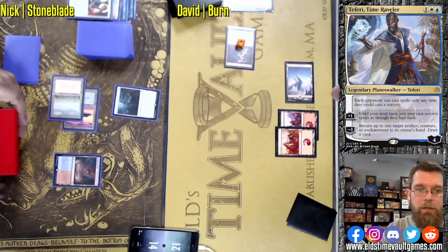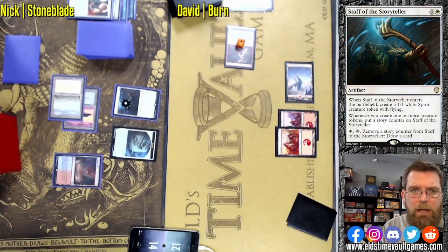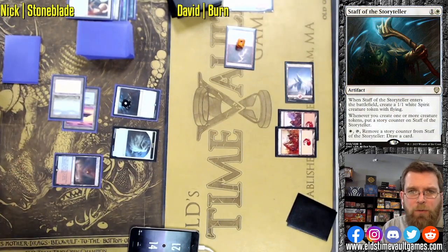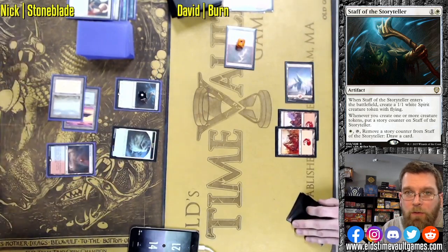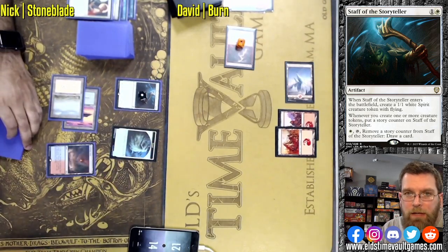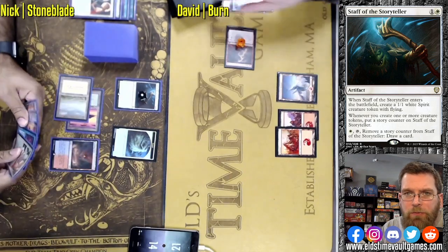Here's a reader. Staff of the Storyteller — this two-mana kind of mini Jace's Archivist or Day's Undoing-style tome. When it enters the battlefield, you get a 1/1 spirit. Whenever you create one or more creature tokens, you put a story counter on it. You pay a white, remove a story counter to draw a card.